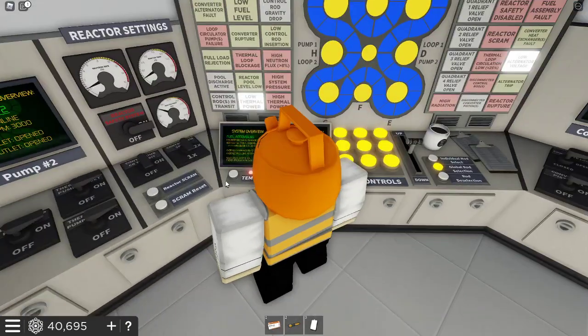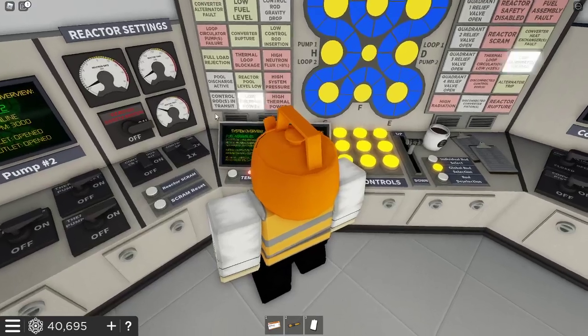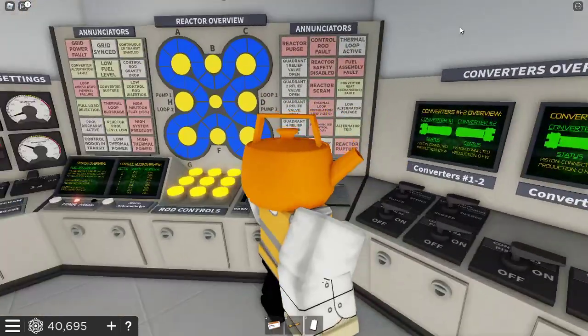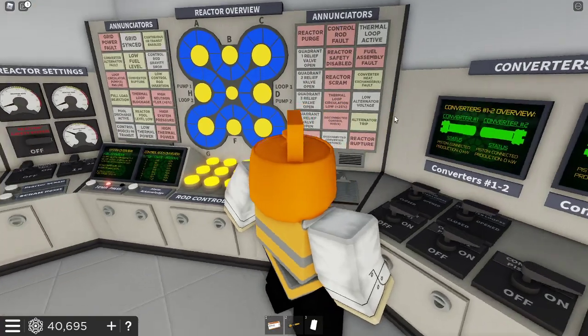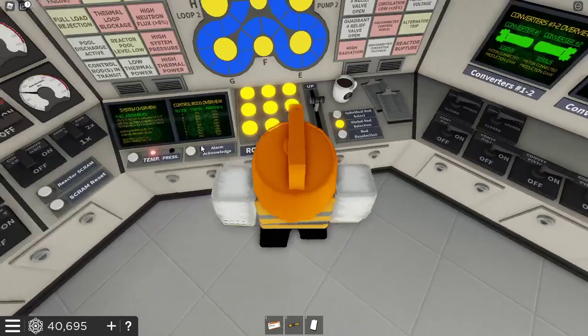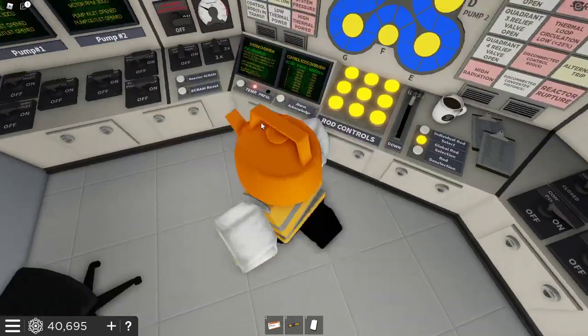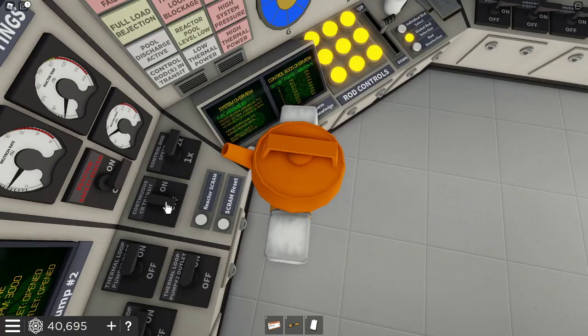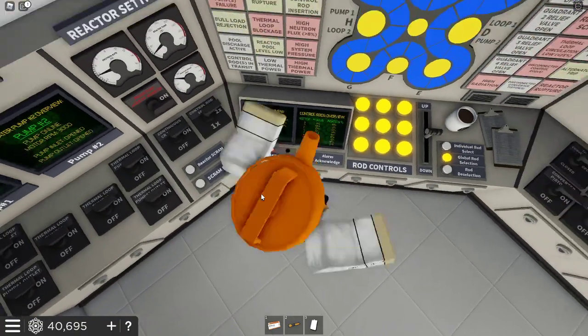You'll see low thermal power. You have thermal loop active - that's basically always on - and low alternator voltage. We don't want either of these on. So what we're going to want is to turn it up. We want to turn the control rod speed to two times, and continuous CR transit to on.